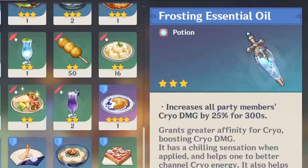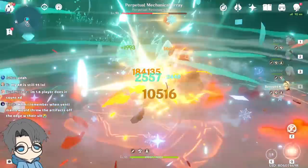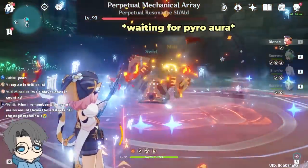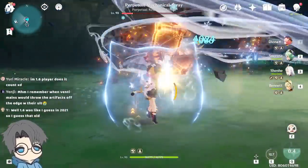Cryo Potion and Crit Rate Food Buff. Let's do this. Executing rotation: Diona E, Sucrose, Pyro Butterfly — okay good. Shenha. Diona Burst. And... I just ran out of time — that was like one second. We don't have Bennett Burst. Minor technical difficulty.